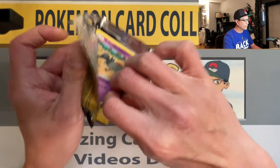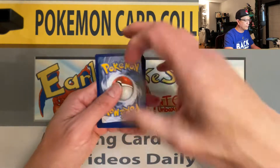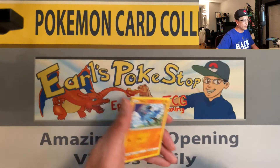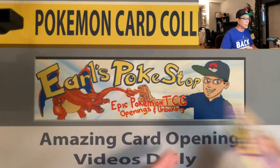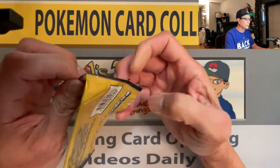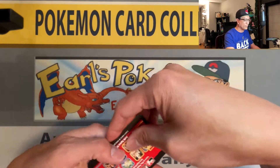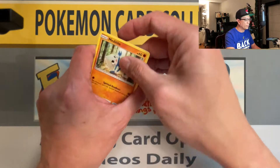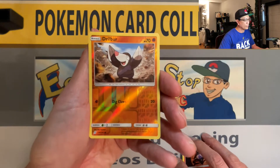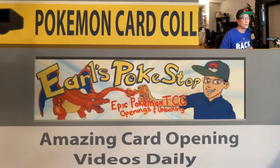Here we go — middle to the back again. We got Salazzle, a Psychic Energy, and a Riolu non-holographic. So far no hits. Third pack, Unified Minds — does it bring some nostalgia? It sure does for me. When I started my channel, Unbroken Bonds was being released at that time. We got Lampent — first hit! Drill Silve reverse holo, and that is a common.